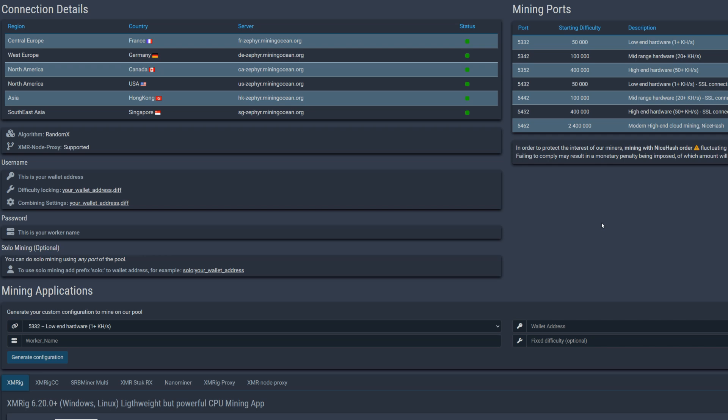Now we need to figure out our pool connection. I'm in Canada but I like to use the US stratum: us.zephyr.miningocean.org. Copy that over, then figure out what port to use. For RandomX coins, take your hash rate and multiply by 30 — you want to get about two to three shares every 30 seconds. For example, a 7900X doing 18,000 hashes (18 KH/s) times 30 equals about 540,000 difficulty.